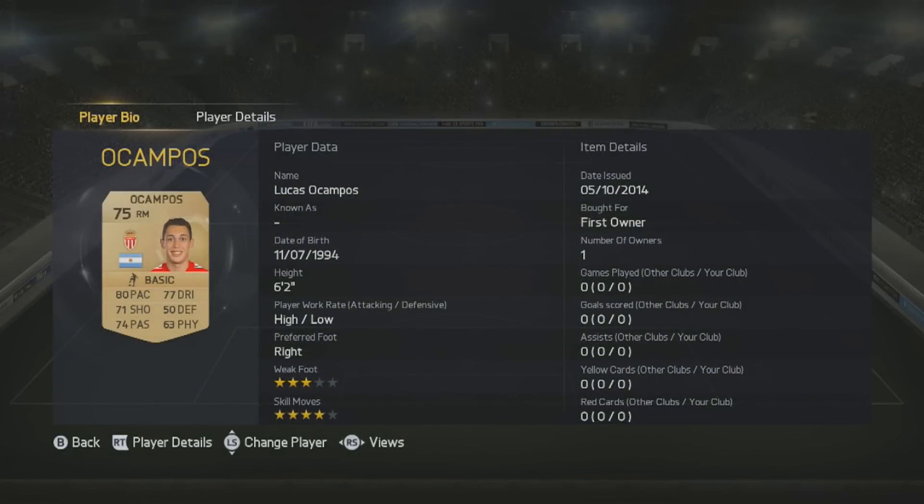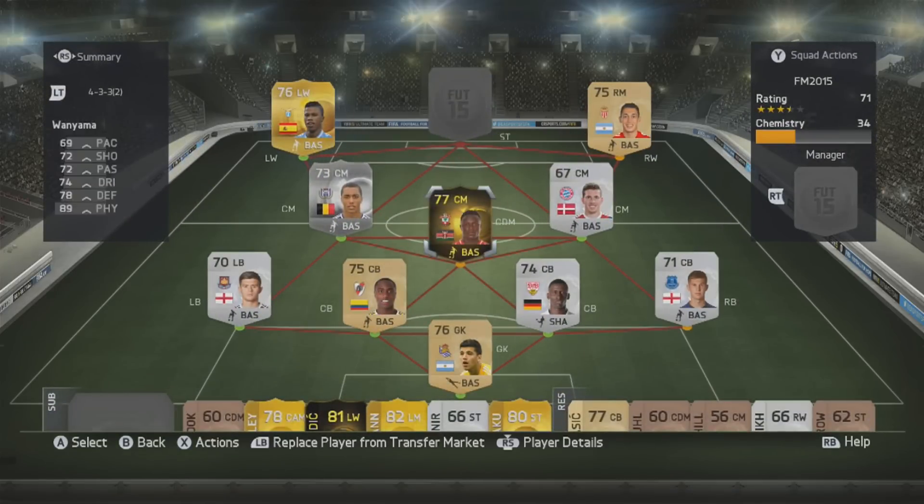On the other wing is Lucas Ocampos - one of the best players in the world on my Football Manager save. He's played 100 games for me and scored 51 goals as a winger. I play him on the left wing where he cuts in on his right foot and scores lots of goals. He's 6'2", strong, with high dribbling. He keeps being unhappy wanting to leave for a bigger club because he can't break into the Argentina national team.